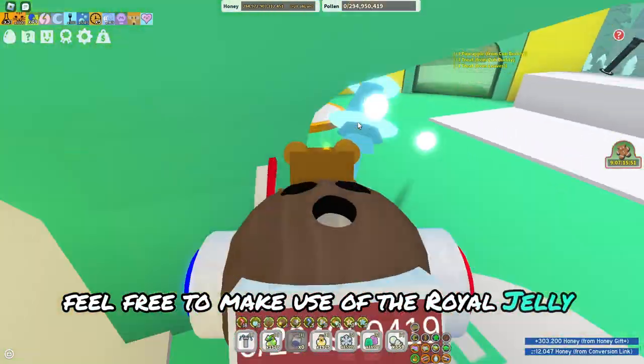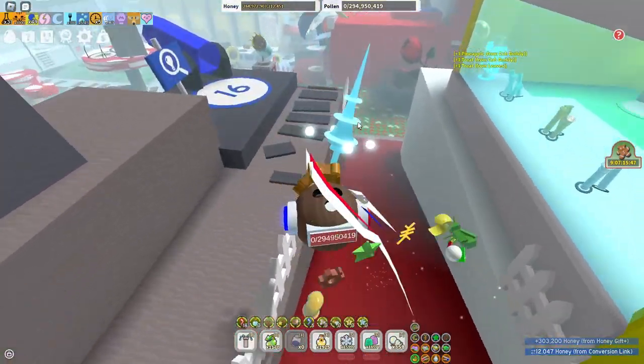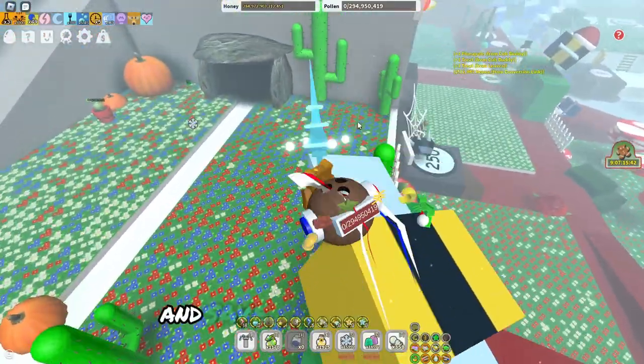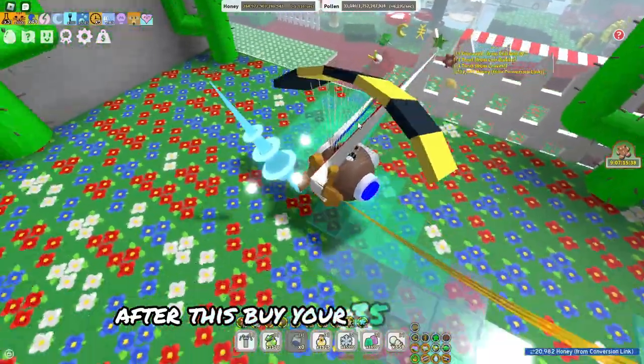Feel free to make use of the royal jelly dispenser, as it is only 1 million honey per jelly, to get the crafting materials. If you haven't yet, macram will be beneficial at this stage and save you a lot of time. After this, buy your 35th hive slot.